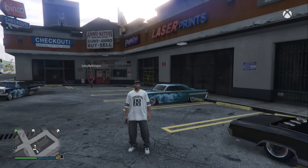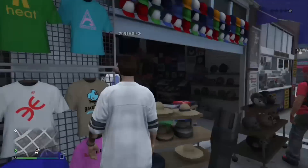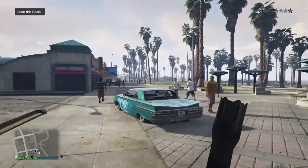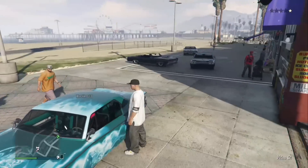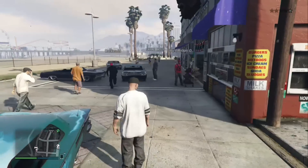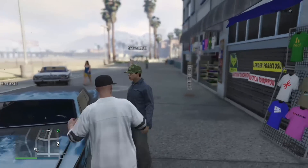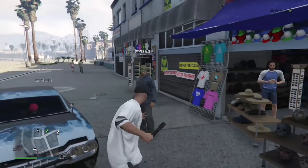Judging by the gameplay he sent me, the flashlight is going to be an absolutely epic weapon. In case you guys are curious, yes it can be used as a melee weapon, and it takes two hits to actually kill someone. So that's pretty cool — two hits to kill someone — and overall it looks pretty damn badass. That's what the brand new flashlight is going to look like in the Halloween DLC.